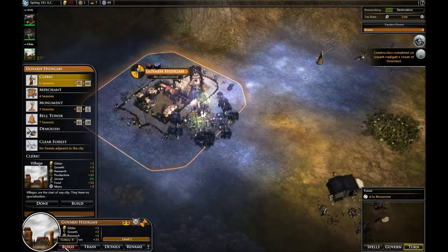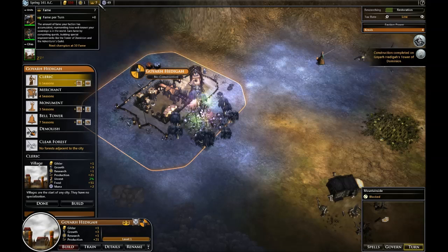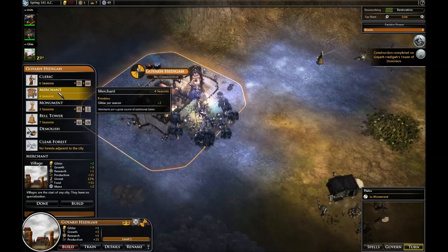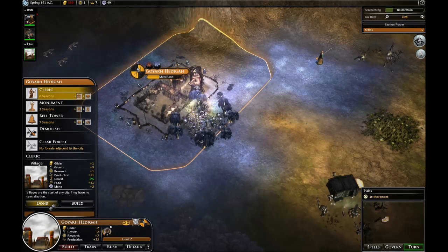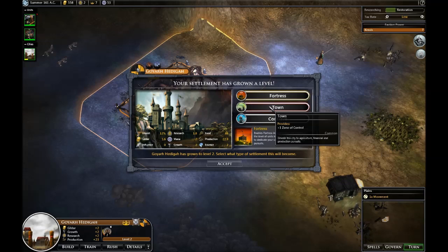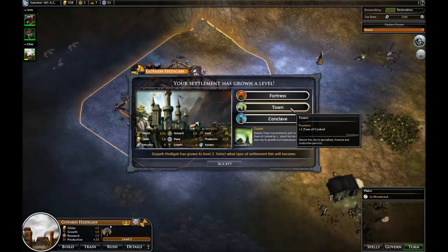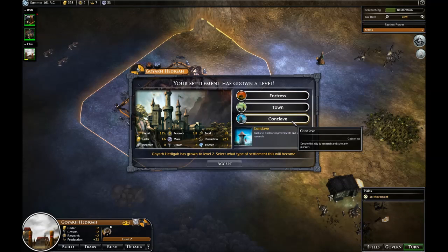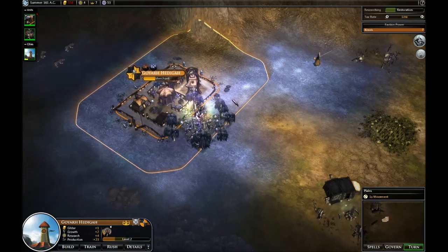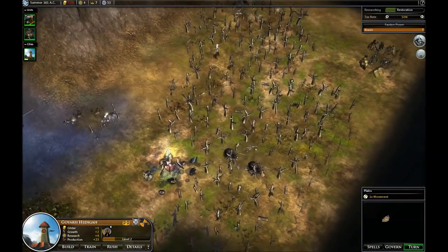Let's see what I can build here. I have plenty of money still, even though I'm losing a little per turn. Fortresses produce stuff a lot faster; Towns produce a lot more money; Conclaves do a lot more research — and they each have their own set of unique city improvements you can build. I usually go with Conclave as my first city because those early techs are so crucial. But some people prefer to go with production if you're trying to rush other players — if I was on a small map, I'd probably have picked Fortress. It just depends on your strategy.